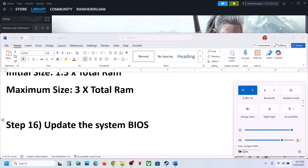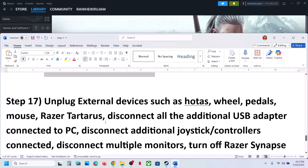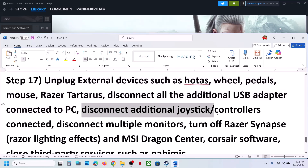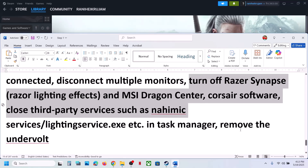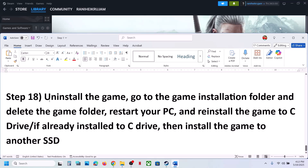The next step is to unplug all external devices. Disconnect any flight sticks, wheels, paddles, USB adapters, extra controllers, or additional monitors — try launching the game on a single monitor. Close any third-party services or applications that are running, remove any undervolt settings if you have undervolted your computer, and then launch the game.